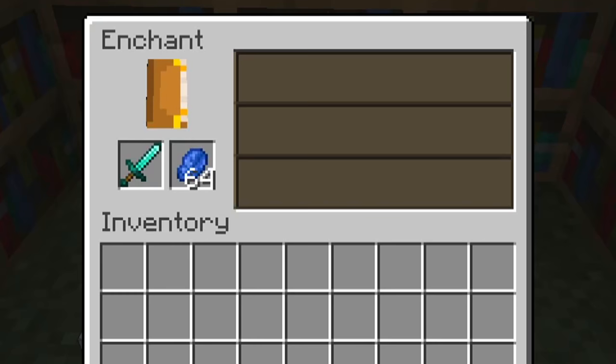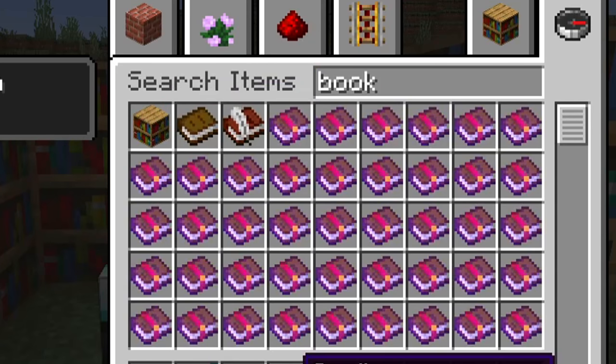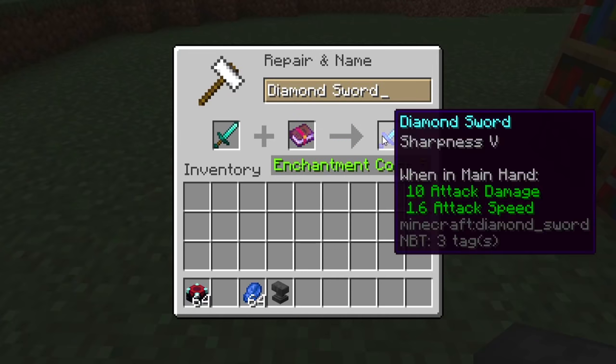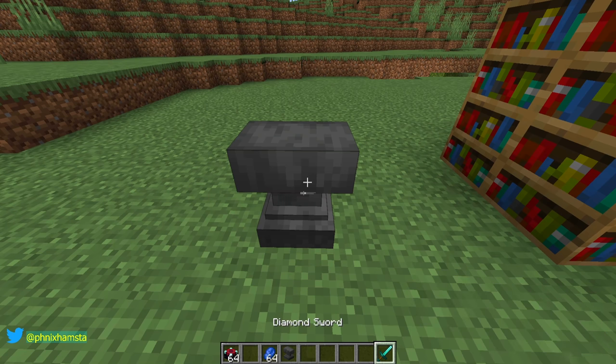Apparently Mojang's decided to delete enchanting in this snapshot. There are many different ways to get enchantments though — are the books still there? Yeah, the books are still there. Let's just put Sharpness 5 on it — there we go, we have Sharpness 5. Put it in our hands and move to that slot.